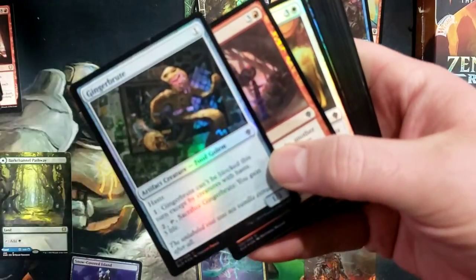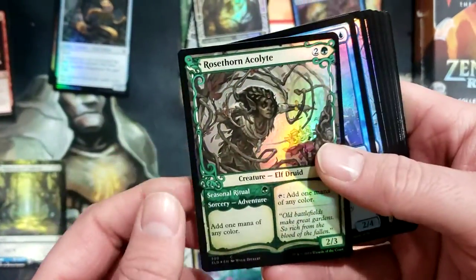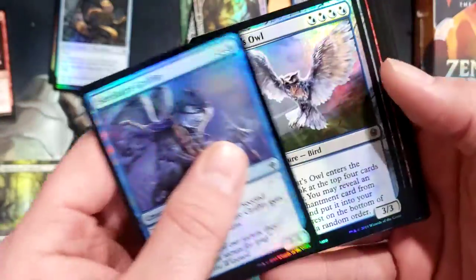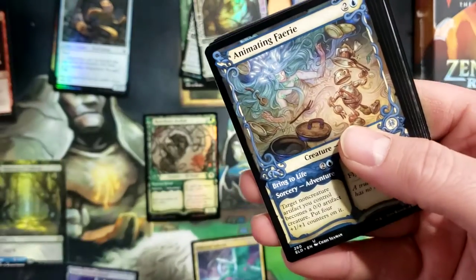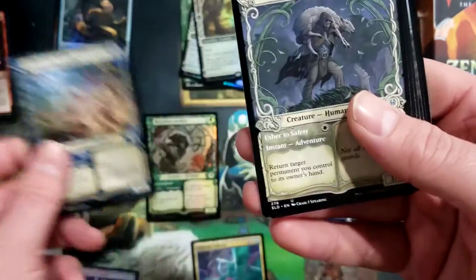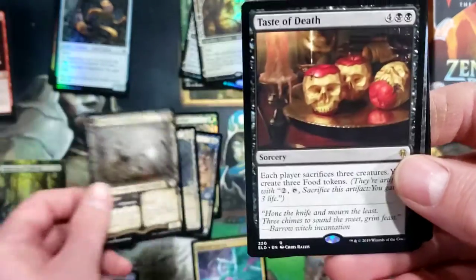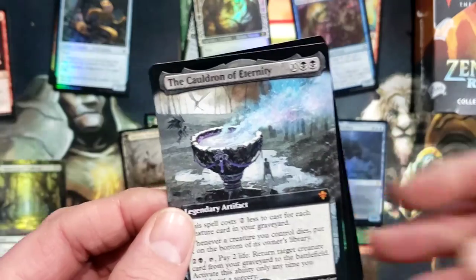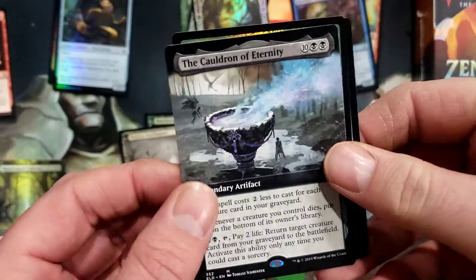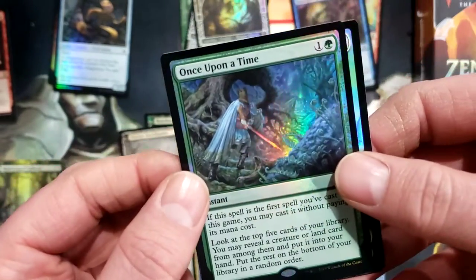Now we're on to Throne of Eldraine, which is still probably my favorite set. We've got a nice animating fairy for the showcase, Shepherd of the Flock, Smitten Swordmaster, and the Cauldron of Eternity mythic full art - very nice. Once Upon a Time foil - that's a really nice pull.